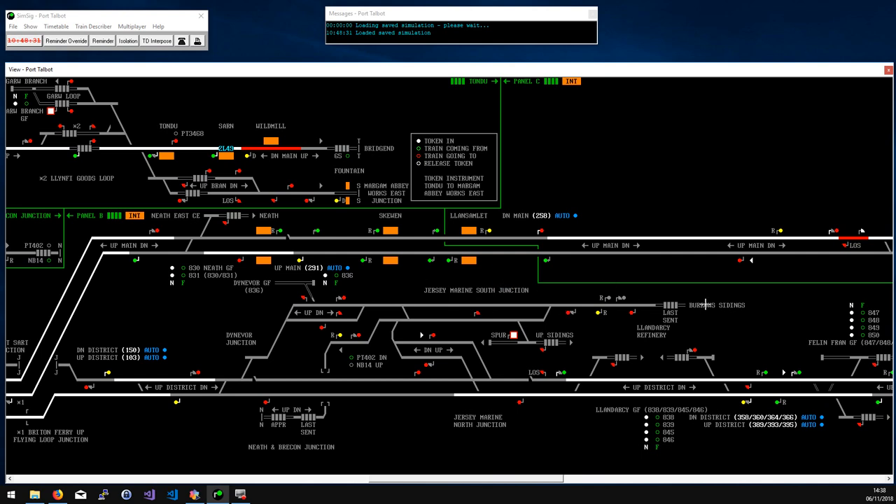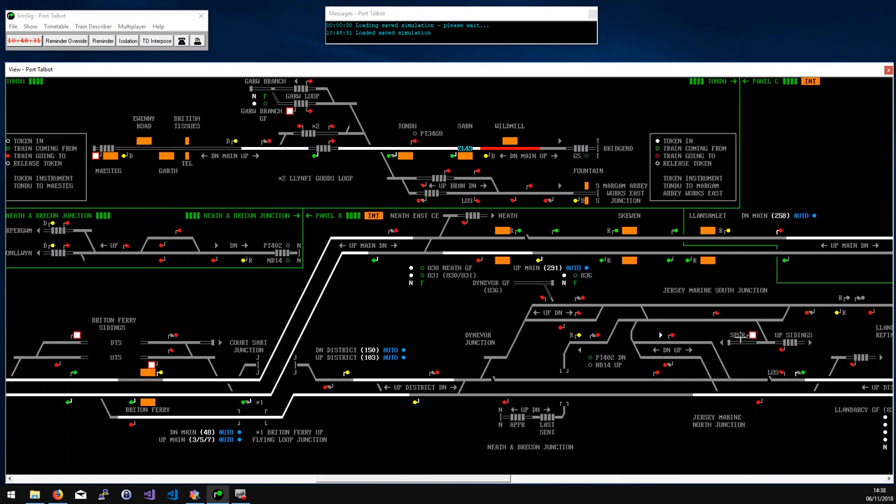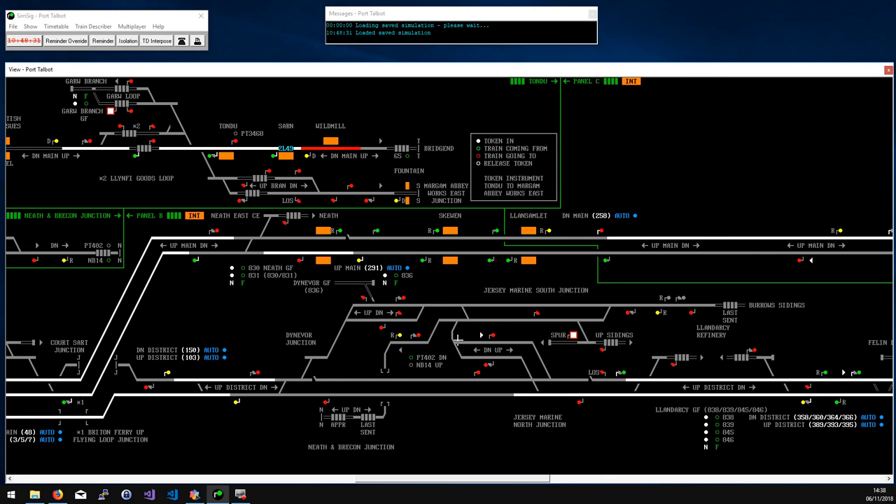Burrows Sidings is normal stuff - I think there's a telephone call you have to make to Burrows and they call you to send a train out, but nothing particularly worrisome. Trains coming from Burrows towards Neath have a slot system similar to trains from Bridgend up to Tondu - you have to click the button here to accept the slot before you can set a signal from 453 through to either the exit arrow or through to that signal. You don't need to offer or request a slot before it's accepted - you just accept it. Likewise for stuff coming the other way, you have to accept it at this end before you can set a route from here to signal 468.